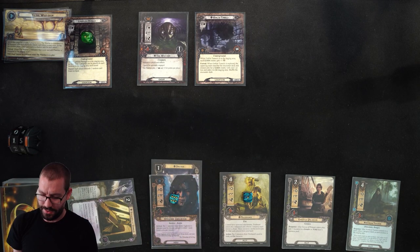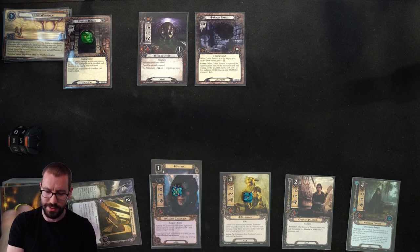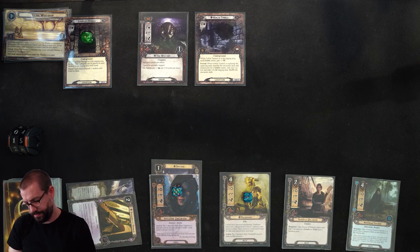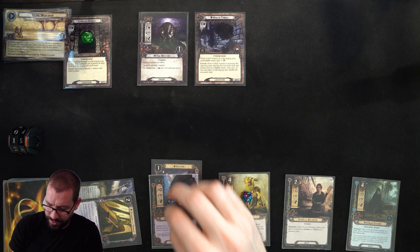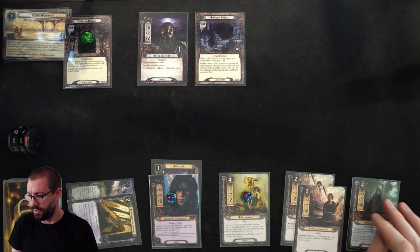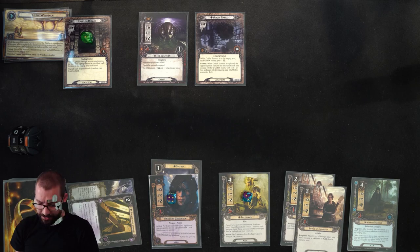I can drop Gandalf in at pretty much any time. There's another Envoy of Pelargir, mostly irrelevant. Taking out my threat once more — 15 threat, 6 total resources. Spend 1 to draw a card, but a second Good Harvest does not help at all. Tribute should be at 2 resources, so I'm going to effectively spend 1 for an Envoy of Pelargir. This puts me at the limit for Strider's willpower boost, so whatever character I play next better contribute a lot of willpower.